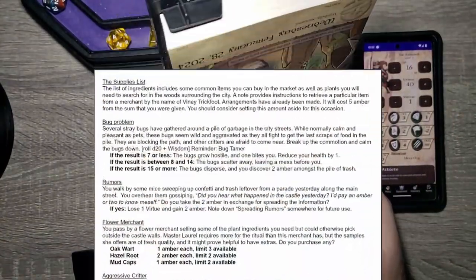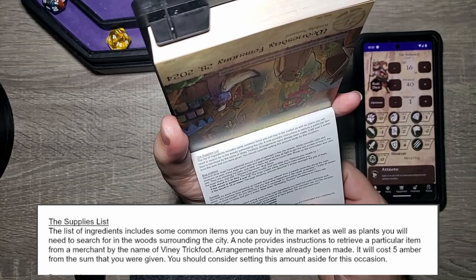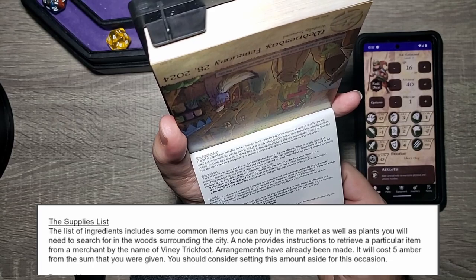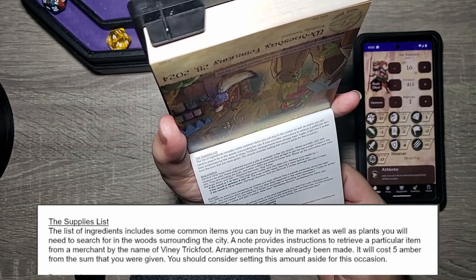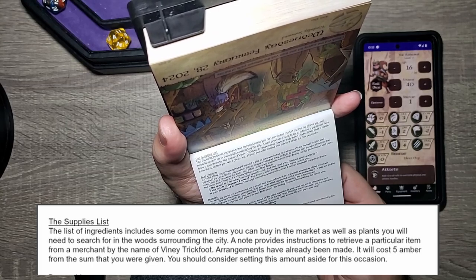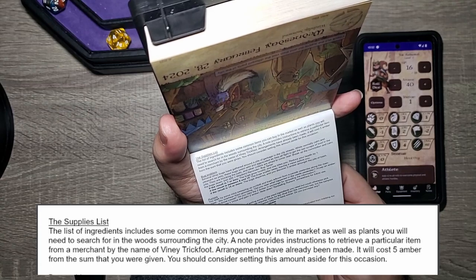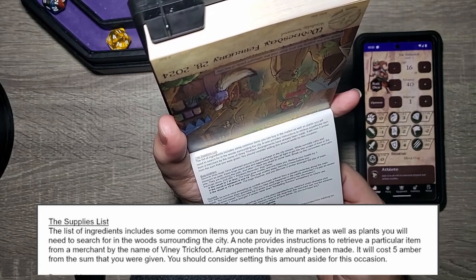The supply list includes some common items you can buy in the market, as well as plants you'll need to search for in the woods surrounding the city. A note provides instructions to retrieve a particular item from a merchant by the name of Viney Trickfoot. Arrangements have already been made — it'll cost five amber from the sum you were given, so you should set that amount aside.